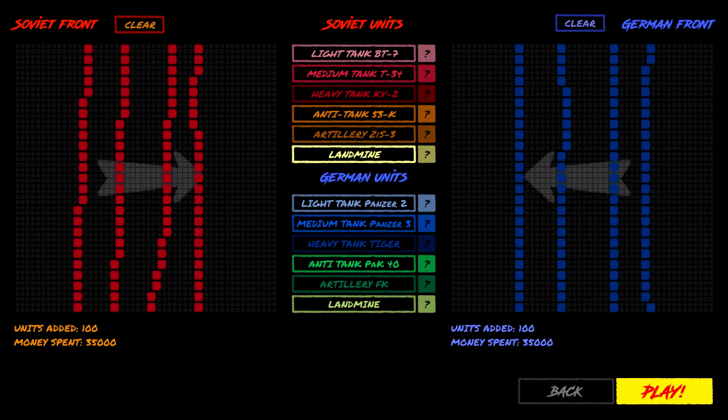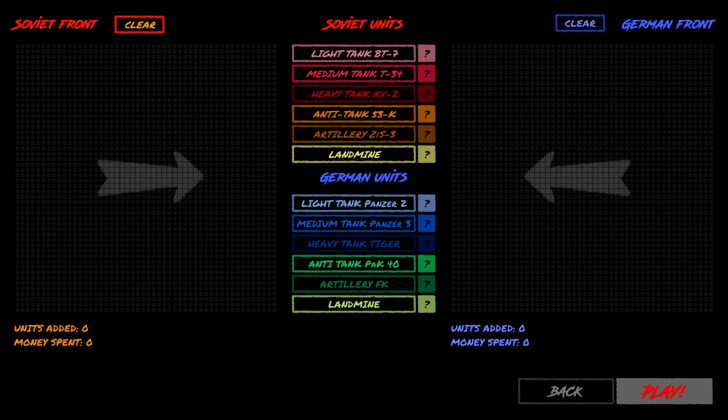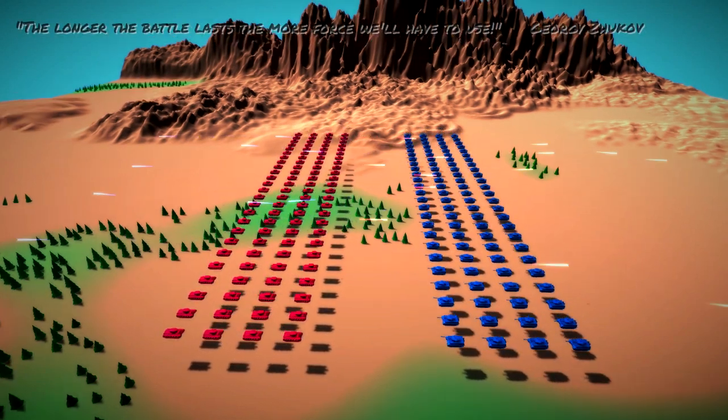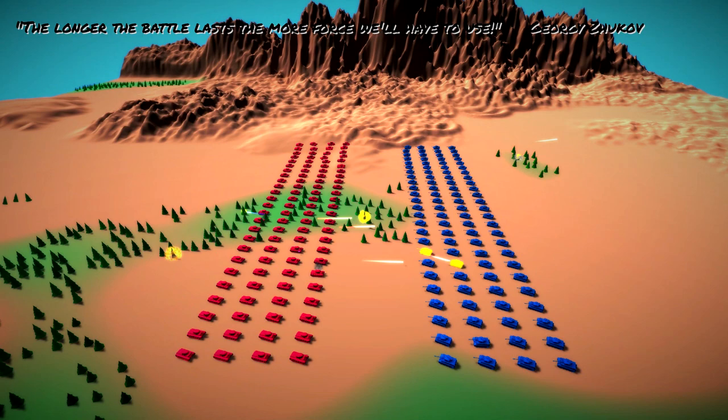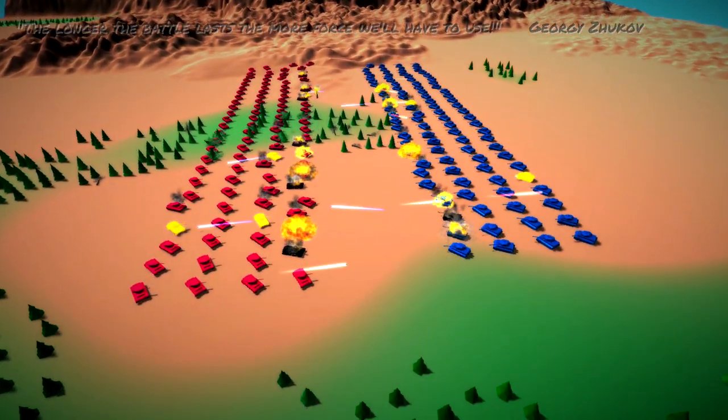If you look at the lines, they're not totally set up the same, so what I'm going to do is 100 versus 100 and just make them perfectly mirrored. We've got 100 Tigers, 100 KV-1s, and they're in a completely mirrored lineup. Let's see what happens. "The longer the battle lasts, the more force we'll have to use" — Georgi Zhukov.